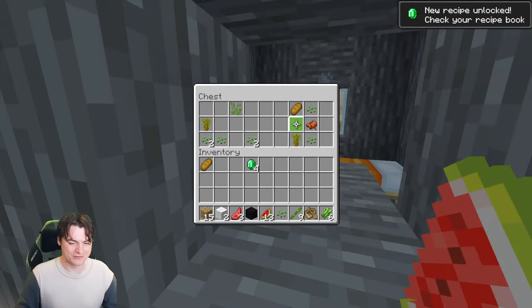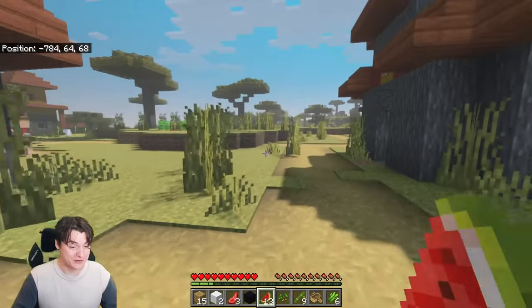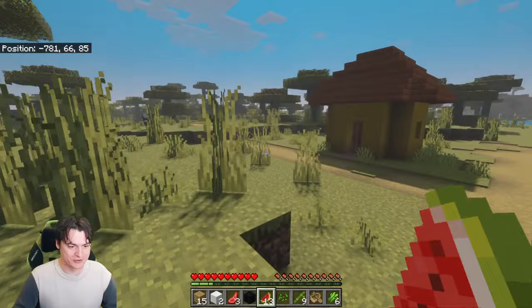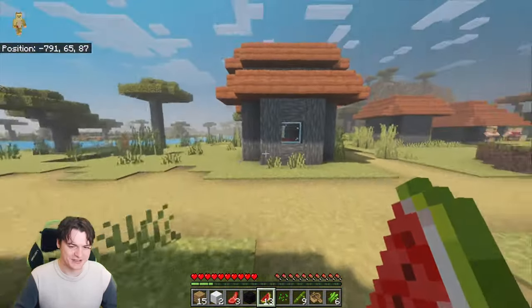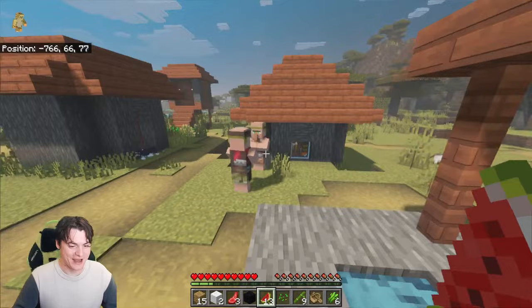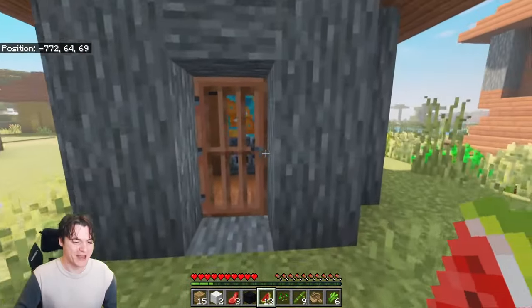We've got a chest over here — break in and grab it. Four emeralds, some bread, some saddles. Also, we're at coordinates where it might be worth digging down to see if there's a stronghold below this village. I need to go down at some point anyway, so now seems as good a time as any. There are at least four villagers here — enough to make a couple of fletchers and still have a cleric.